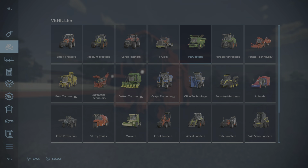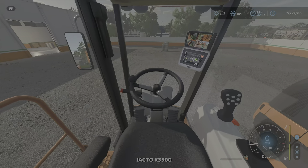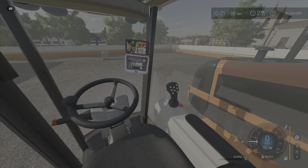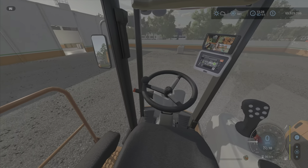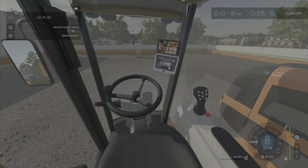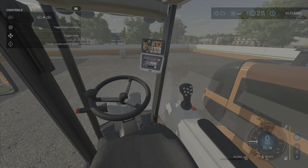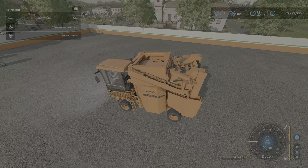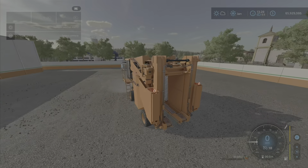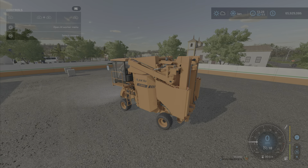Inside, we have an interior which is pretty basic — that's really expected. Not a lot of options, which I'm all right with. Once you get in, unfolding it is what you need to do before you can start using it.